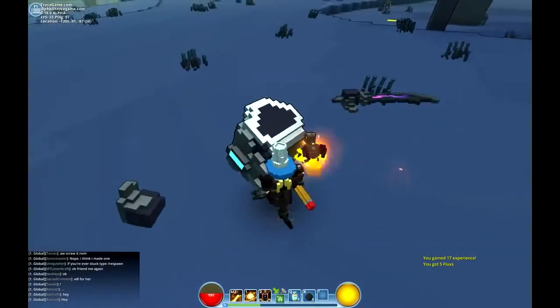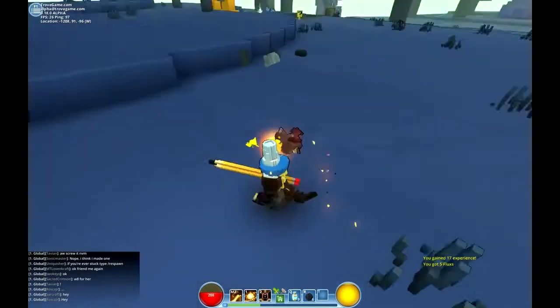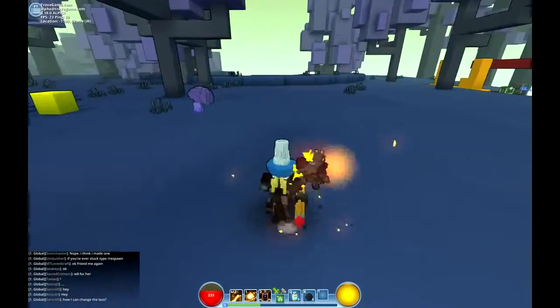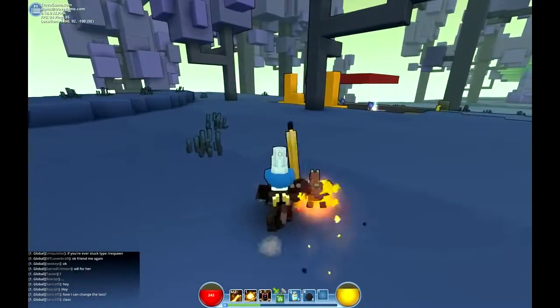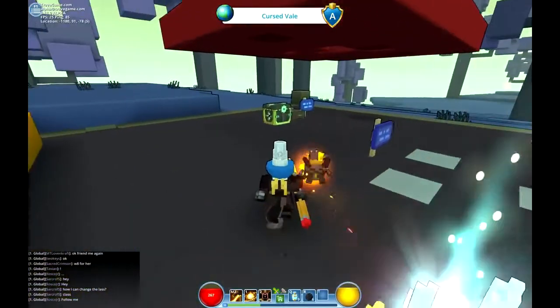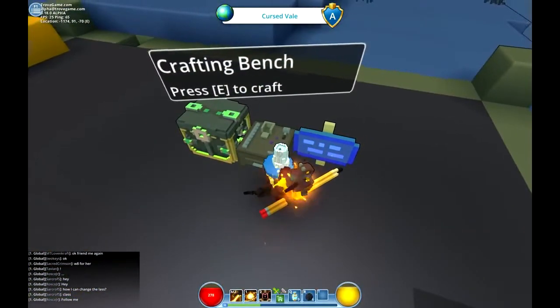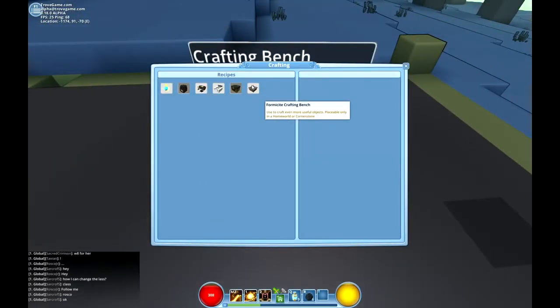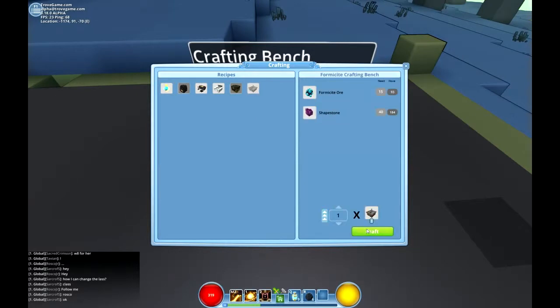That dude had a big sword. Alright, I'm gonna see if I can upgrade my weapon. I want to upgrade my pencil — I can upgrade it to more magic damage. How do you do that? With the formicide crafting bench?